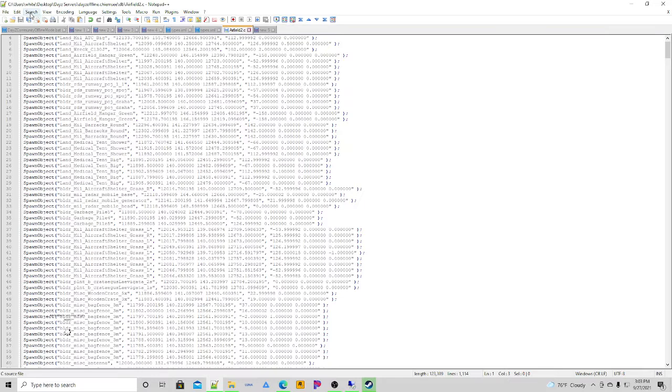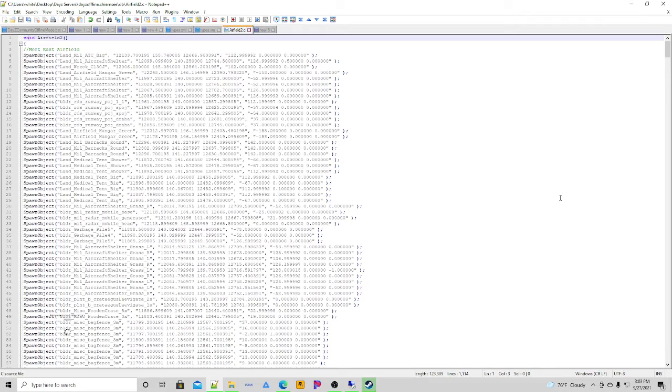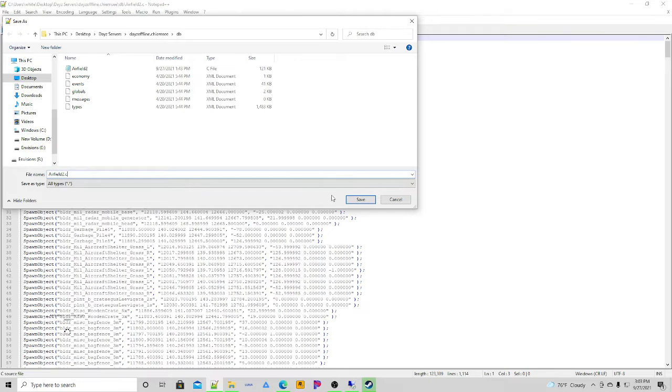The best bet is to bring that file into Notepad++ and set it up like I have here. Watch the spelling carefully — name it 'airfield2' — because you'll be using this name elsewhere. Then go to Save As and name it 'airfield2.c' and hit save.